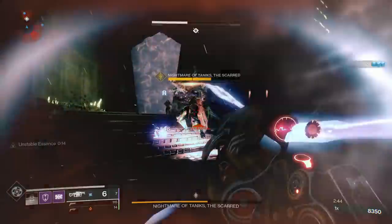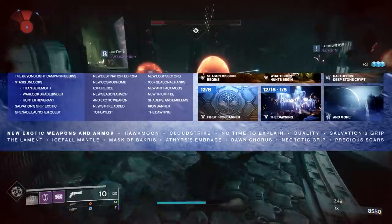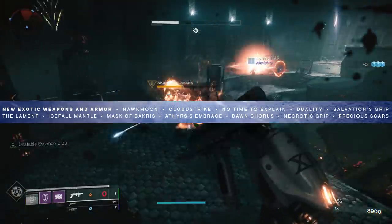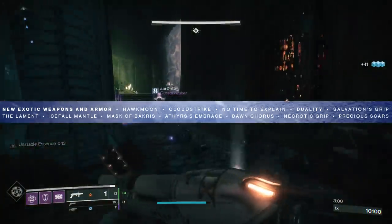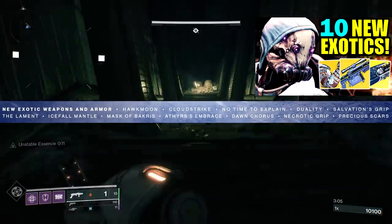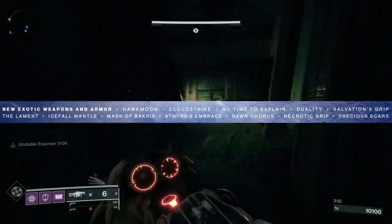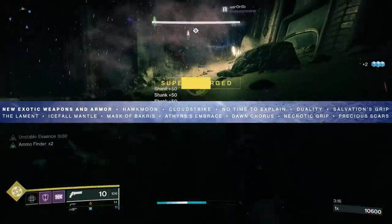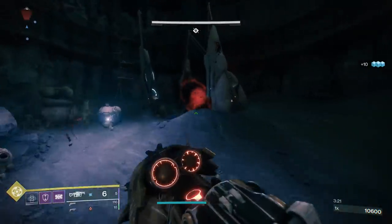We also have a list of exotics — exotic weapons and armor. Earlier in the year, Bungie released a trailer and a website update detailing a bunch of these exotics: four exotic weapons and six exotic armor pieces. I've done a video on those, check it out linked above. But there were 10 in total — four weapons, six armor pieces. Listed here is 12. The new ones being firstly the Hawkmoon, which we did know about, and then the Duality — that one's the one that stands out.